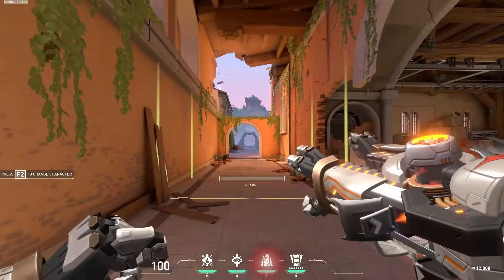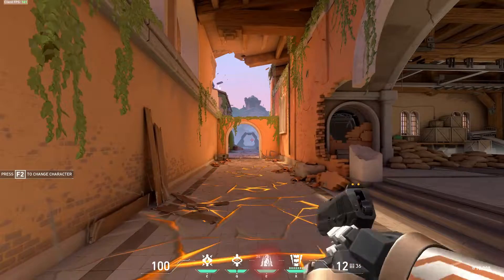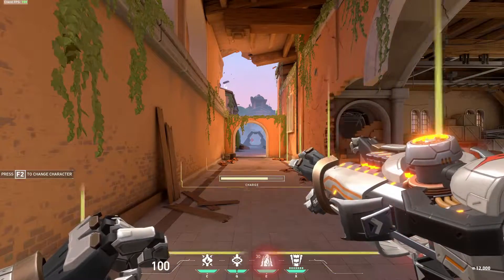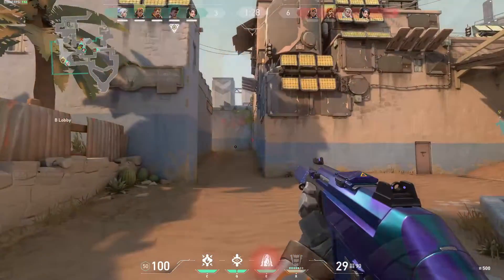And for Breach's signature ability, we have Fault Line. When using Fault Line, Breach converts his right hand into a blaster, sending out a seismic blast that will cause the affected earth to quake, dazing all enemies caught in the area.